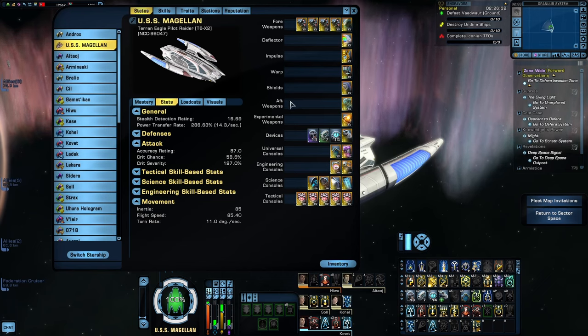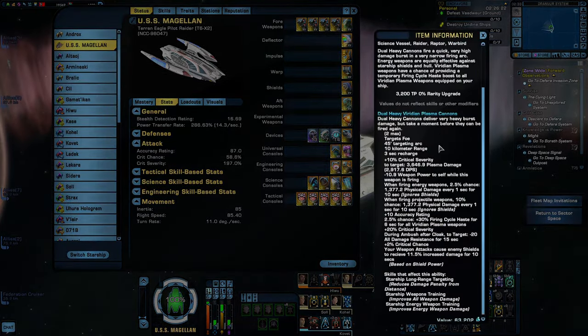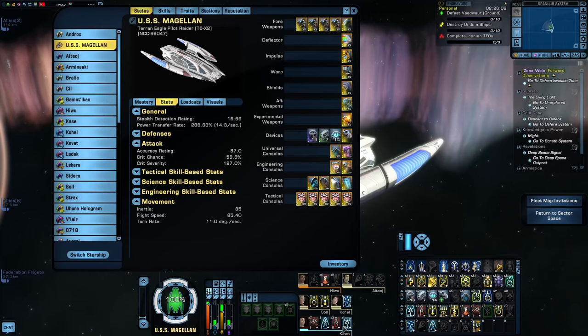Moving onto the build itself, most of the weapons I'm using are Viridian Plasma Dual Heavy Cannons. These are here for the theme of the build because the proc on the Viridian Plasma weapons is a 2.5% chance to increase their firing cycle haste by 30% for 6 seconds. The reason I went with Dual Heavy Cannons specifically is because they also get that extra 10% crit severity buff, but since we're using a specialization firing mode — Reroute Reserves to Weapons — I could actually switch between beams, cannons, or a mixture of both.